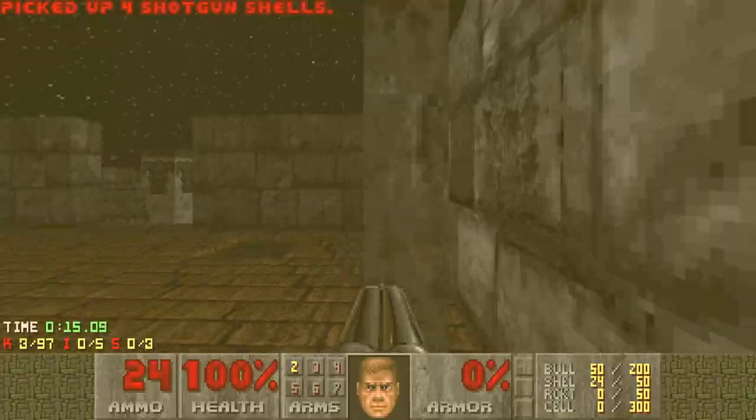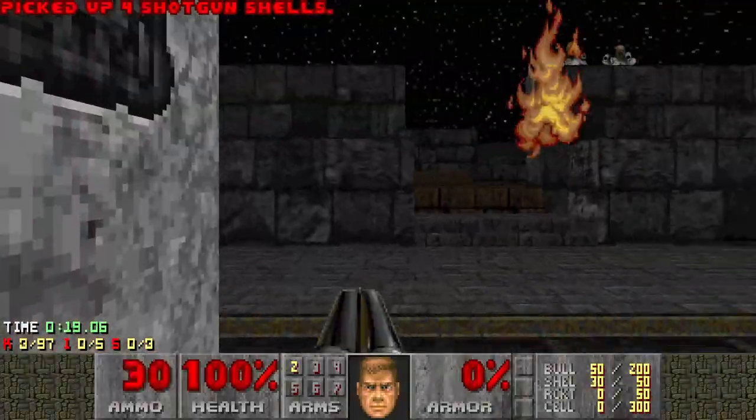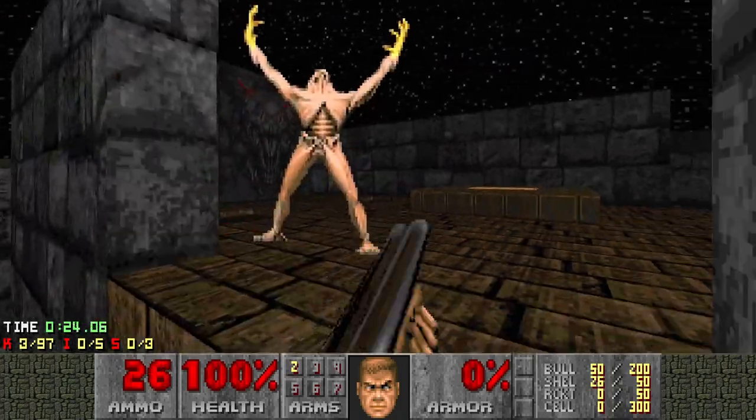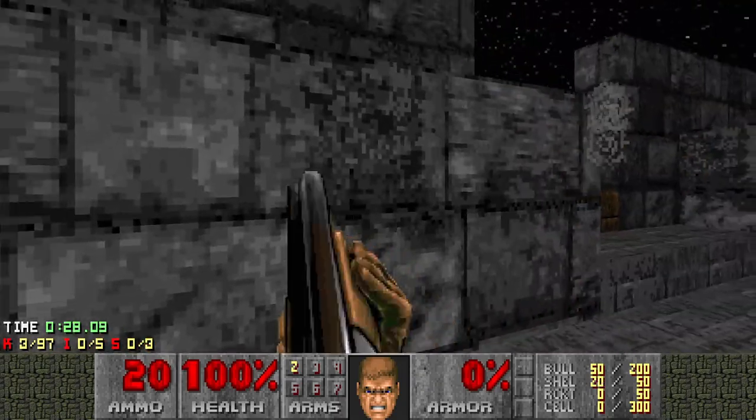Go left, grab the super shotgun, grab stuff here, bring in an archvile. Try and get a shot on it if you can. I missed that one. It's pretty contained here, so not so challenging. Just get your cover when you need it, otherwise take it out.